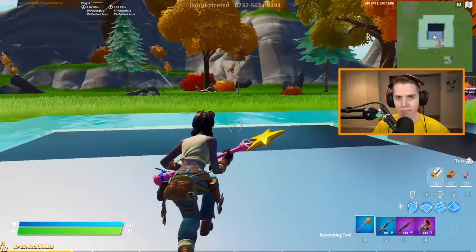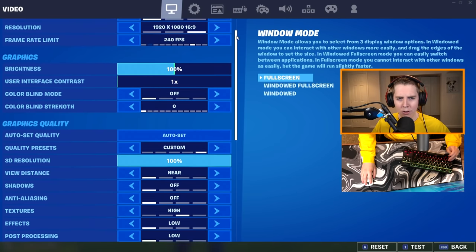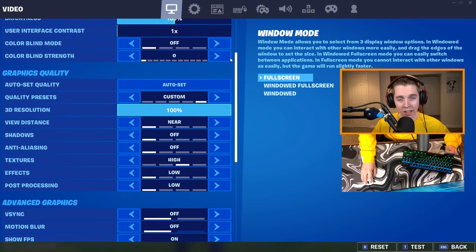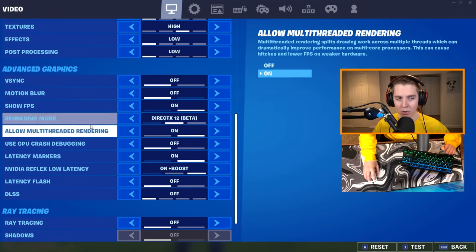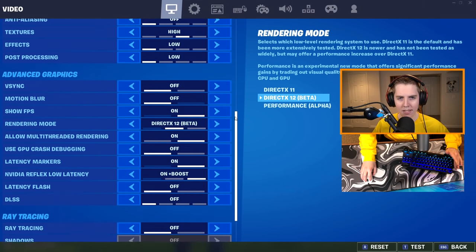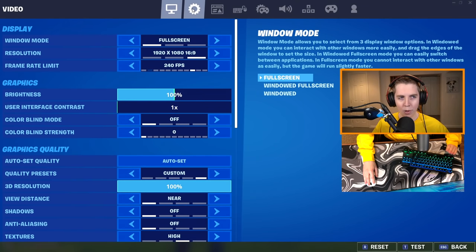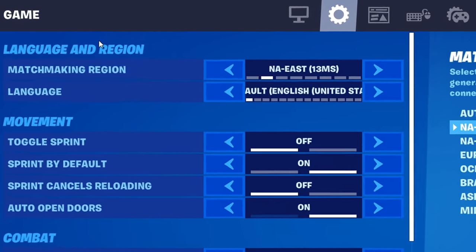Alright, hopefully you guys can see me — I'm now on the bottom right of your screen. If I go into my settings, I'll show the first page. I'm not going to explain it, just copy whatever I use, it's pretty much the best. The only thing I would change is if you're not on a good PC — maybe on a laptop or you don't get stable FPS — change your rendering mode to performance. Outside of that, these settings will get you the most FPS, the least input delay, and make your game look nice. We don't really care about this page though; we care more about all of these other pages, starting with the second: your game settings.